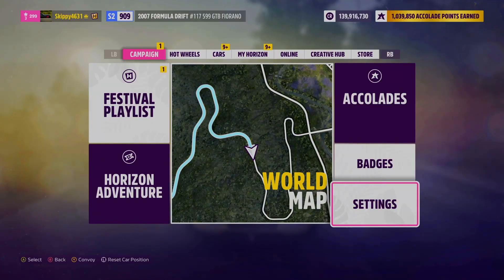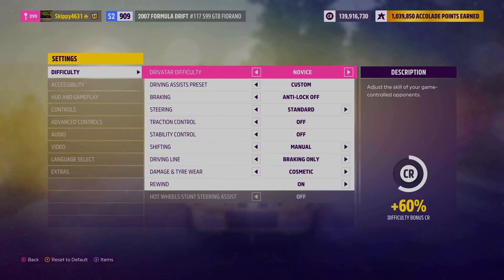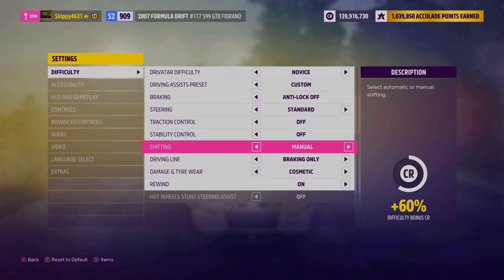A top tip to make things a lot easier when getting this Drift Zone completed is to hop into your pause menu, head into the settings menu, head into difficulty and turn off traction control and stability control. You'll find your car a lot easier to slide with these two settings off. It's not essential, but it will make life a little bit easier if you can use manual drifting. If you're using automatic, that's absolutely fine — it is your choice — but manual will make things a lot easier.